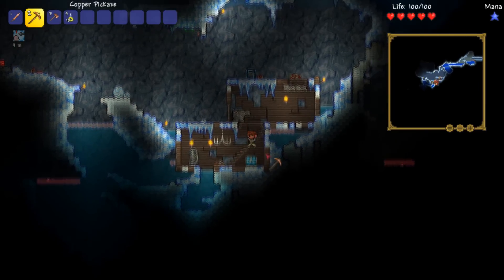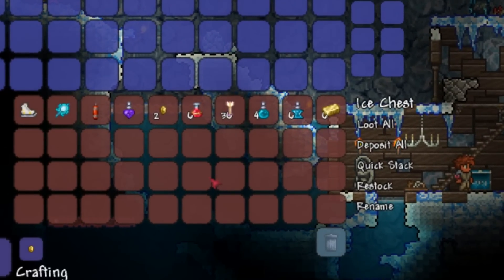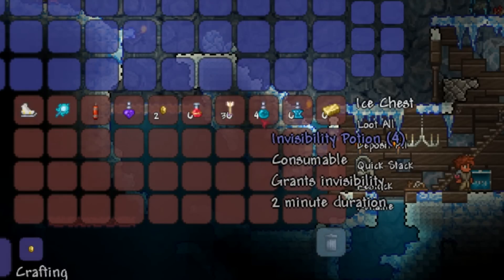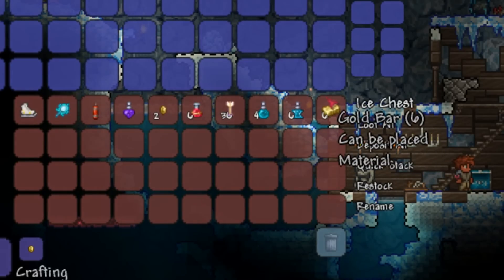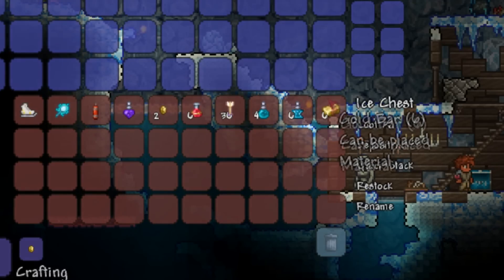If we take a look at this random chest in our world, we can see that there's an assortment of items including stackable items such as 6 healing potions, 36 jester's arrows, 4 invisibility potions, 6 recoil potions, and 6 gold bars. This glitch involves using any item that was stackable, so you could put bullets in there, potions, or pretty much anything stackable including bars that are worth a lot of money.